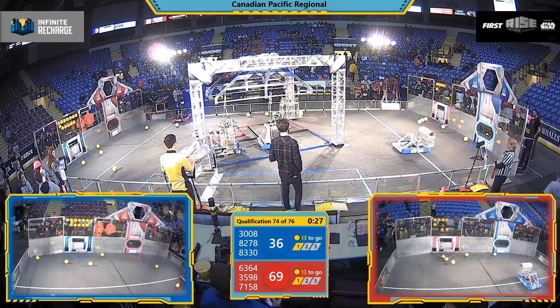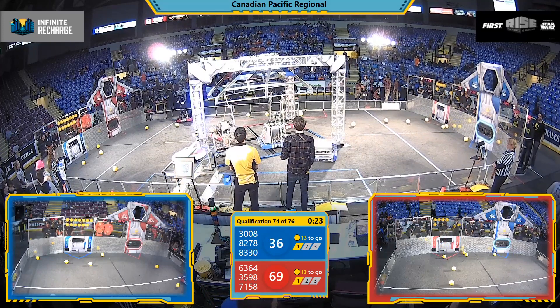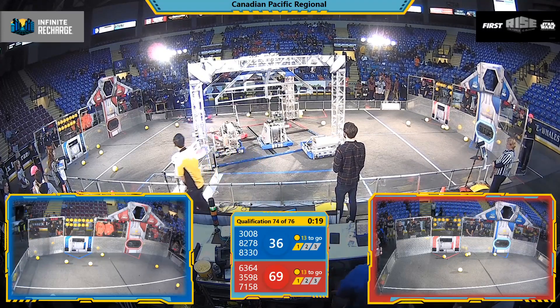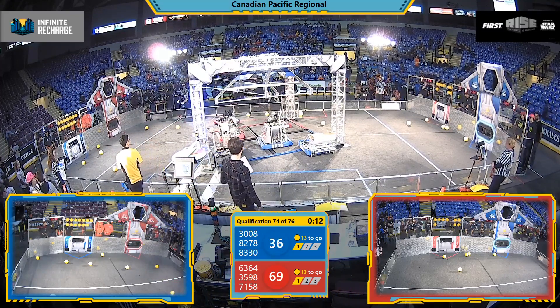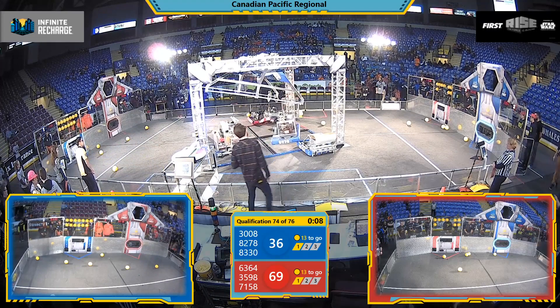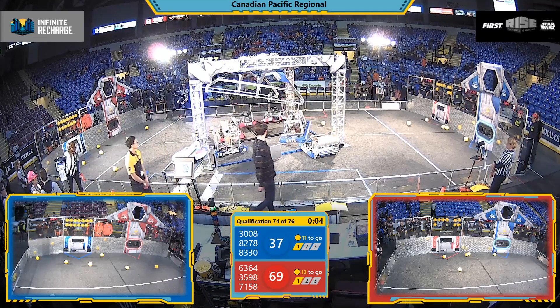End game buzzer goes off. We're latched on now. Alpha Robotics wants to climb the shield generator for Blue. They're waiting on their alliance partners to join them. Not sure how long they'll wait here — 10-ton robotics hook goes up and then right back down. It looks like they'll be sitting this one out in the rendezvous point. Parked. Their alliance partner, however, Systematic with the double claw jumps up in the air. That's 25 points for Red.